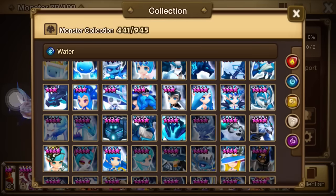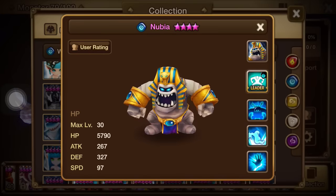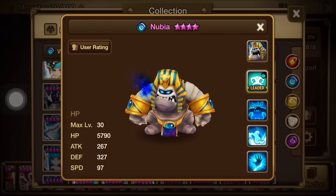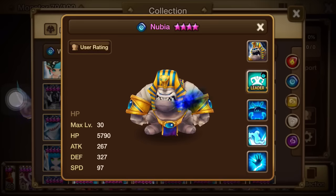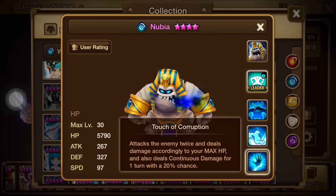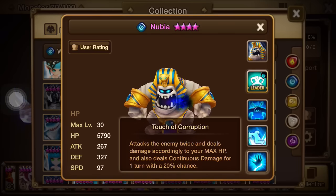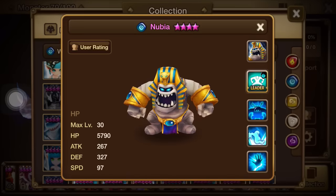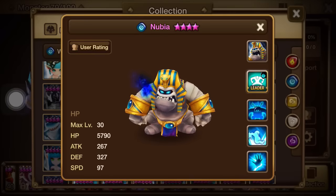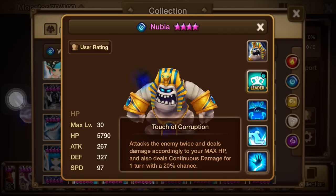Nubia is in the house — an HP-based unit with an interesting skill set. Skill one, 'Bomber,' attacks twice and deals damage according to max HP, and also deals continuous damage with a 20% chance.